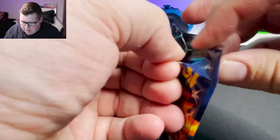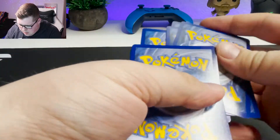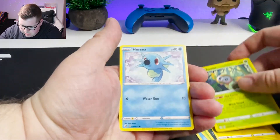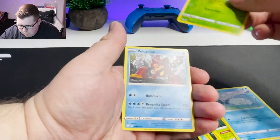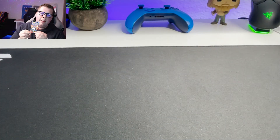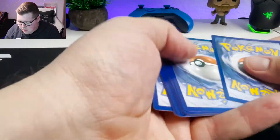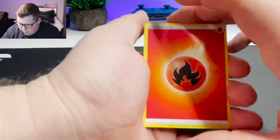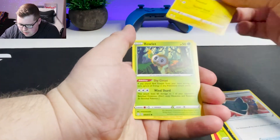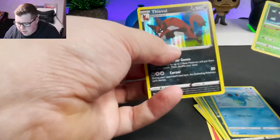Come on, we gotta pull something big in these last two. Another Rotom Phone — a bizarre Pokemon card, gotta say it again. A Horsea, a Snom, a Reverse Holo Thwackey, and a Volcanion Non-Holographic. Come on, this is our last opportunity — last pack to get something good, or the Shining Fates was officially a waste of money. Best for last, right? A Team Yell Grunt, some Morpeko, Rowlet, a Horsea, and a Reverse Holo Celebi and a Holographic Thievul.